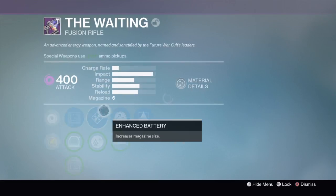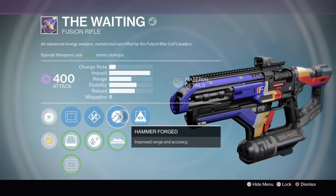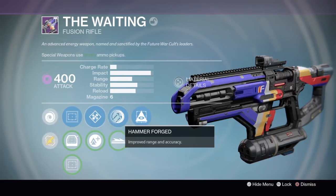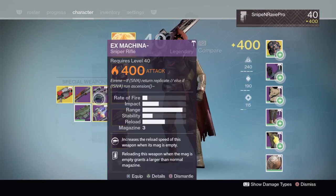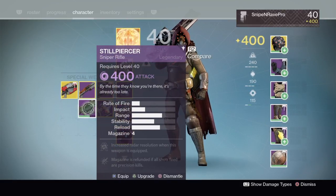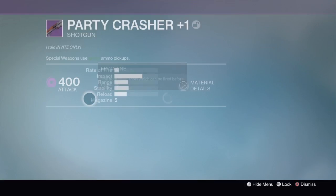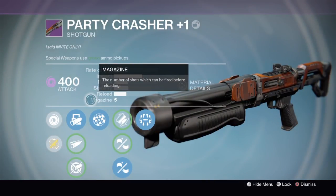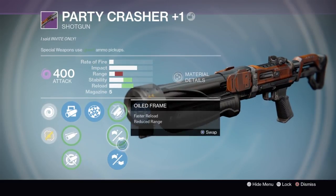Next I've got my Fusion Rifle, the Waiting. I think this is quite a good roll — Hammer Forged, Enhanced Battery, and Hidden Hand. It's quite good. We've also got Steel Piercer, not something I use very often. And then the Party Crusher, also not something I use often, but it's got Reinforced Barrel, Rangefinder, and Surrounded.